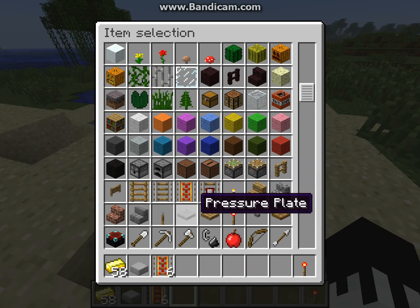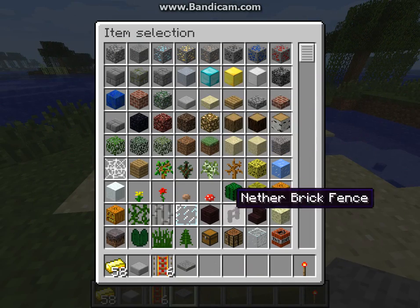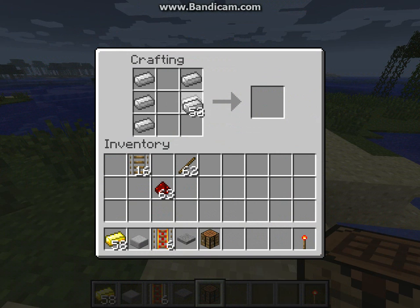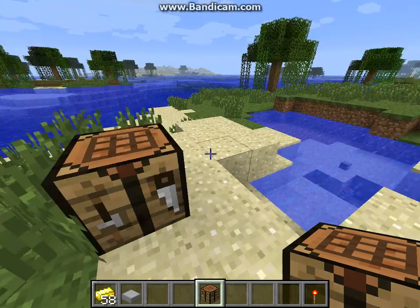Oh wait, I remember how to make the detector rail — you take a pressure plate, not a stone slab. Pressure plate. I think I'm losing it. Take workbench, right there. Pressure plate, redstone. There you go. You get six per ingredient.